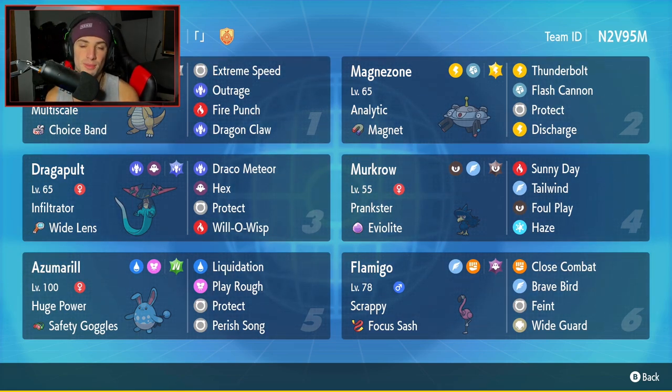Bottom left corner, our fifth Pokemon is going to be Azumarill with Huge Power and Safety Goggles as its item. Liquidation, Play Rough, Protect, and Perish Song. Loving its moveset — cannot wait to use this Pokemon.